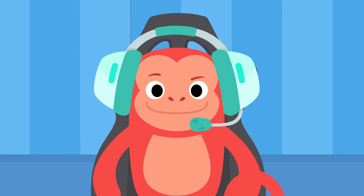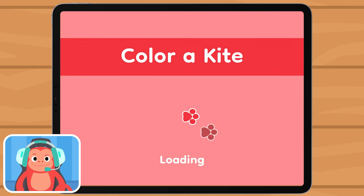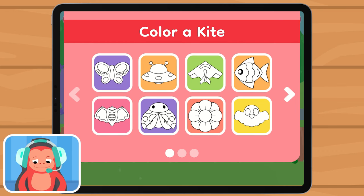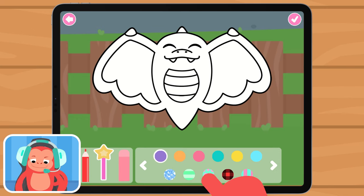Mickey Monkey has a new game to play! Mickey is so excited to play with you! Select the kite you want to color. Select a tool and pick a color and color the kite.